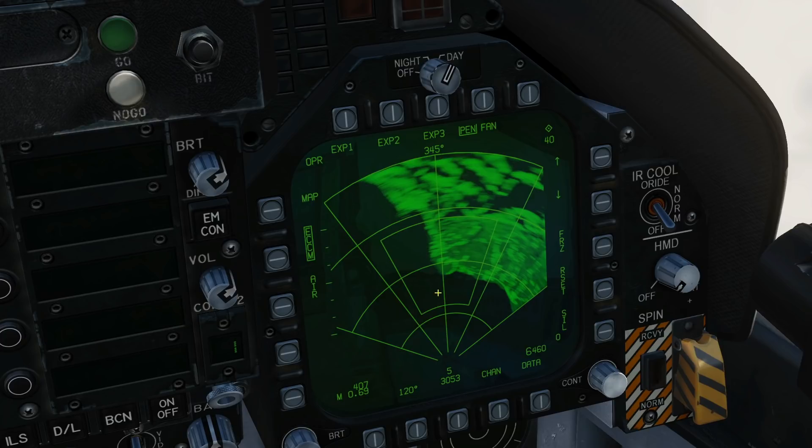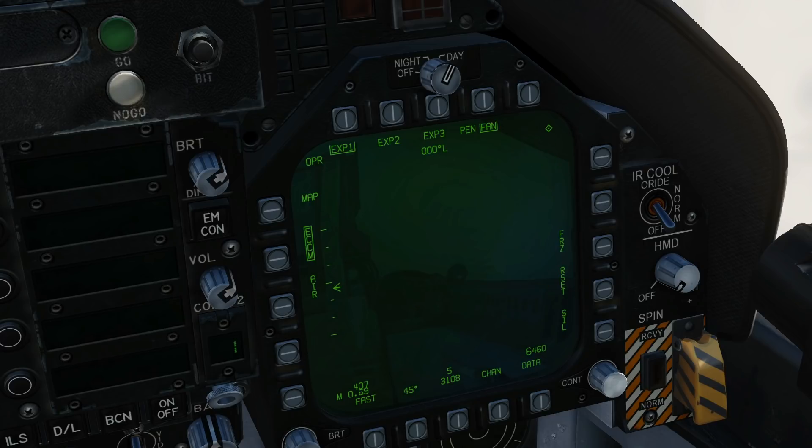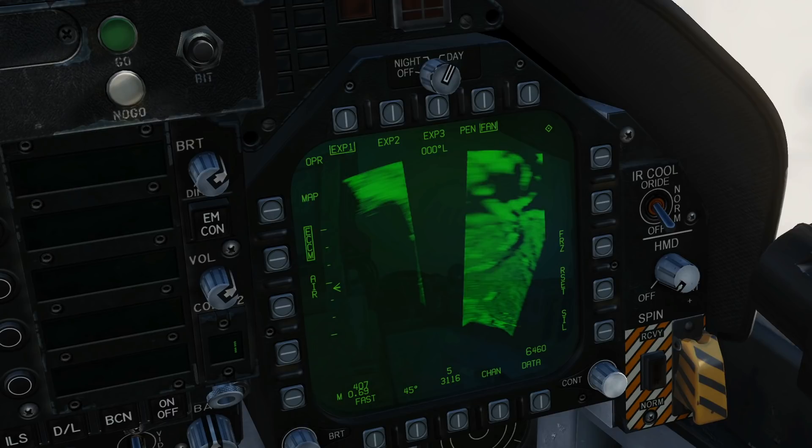Use the TDC slew keys to move our trapezoid around. First I want to show a problem: I'm going to aim it directly ahead at our 12 o'clock, then release TDC depress and give it a few seconds to render.